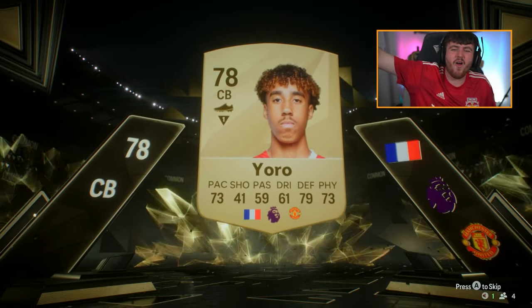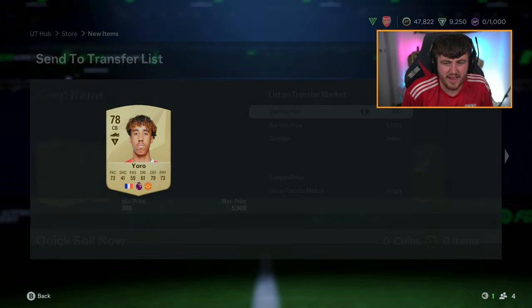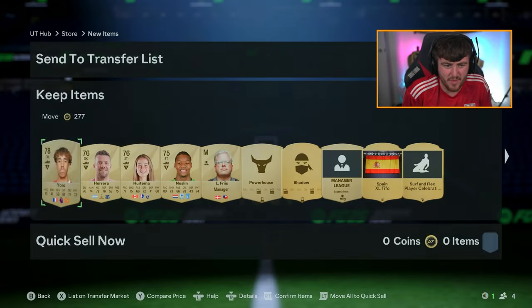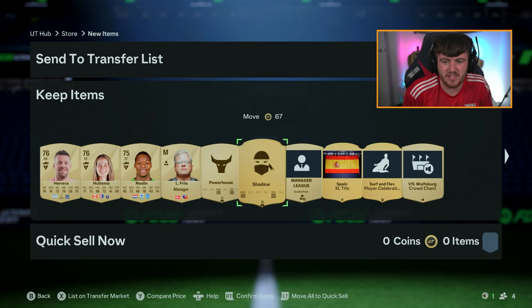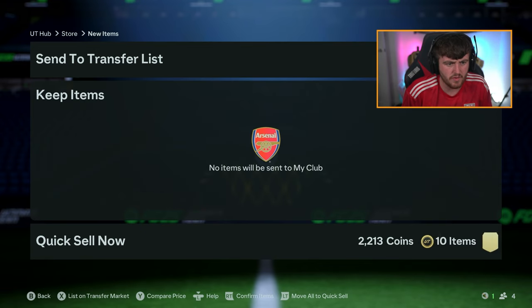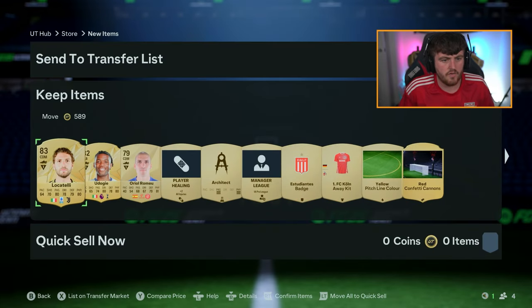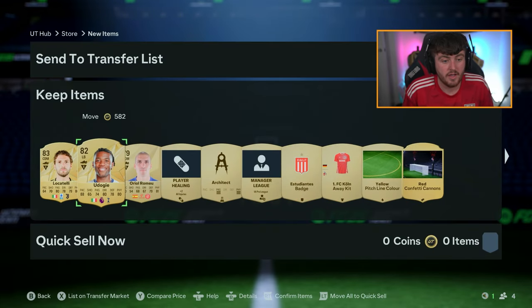Lenny Yoro! Let's go! What an absolute W that is. I don't know if he'll be worth anything, to be fair - he might be worth a little bit. I guarantee he fits in an Evo. We'll take the Shadow card there as well and discard the rest. That is a W - go on Lenny Yoro. That is a really, really good pull.